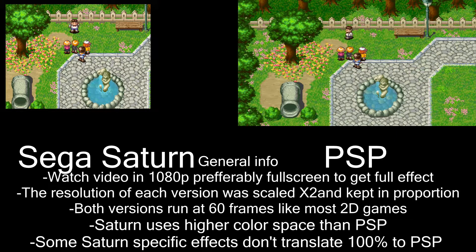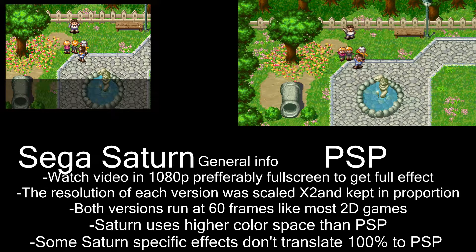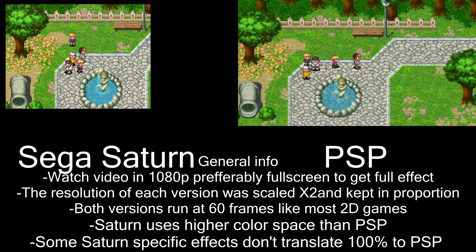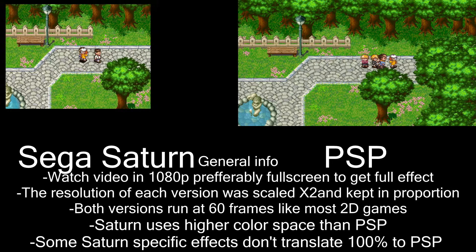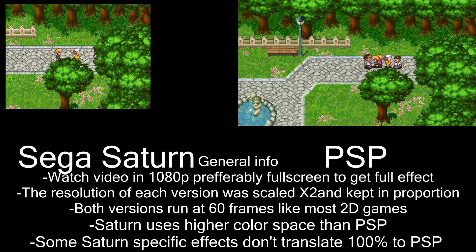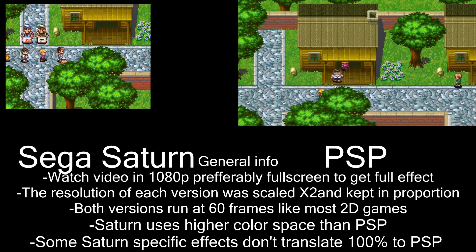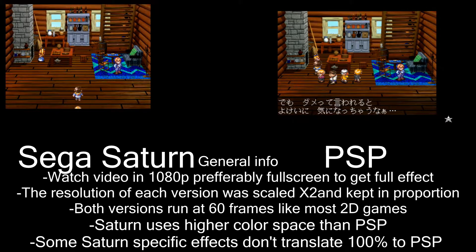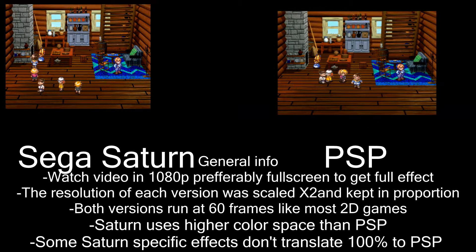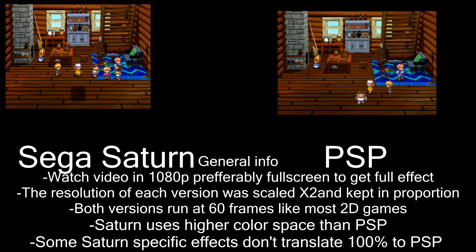One other interesting thing about the PSP version is that unlike the original Saturn, it actually has lower color space. It's not terribly noticeable because this is a 2D game and it doesn't have realistic color space. However, in places like character sprites with a darkened background, you can see a grainy effect, which I will show off more later on when it's more clear.